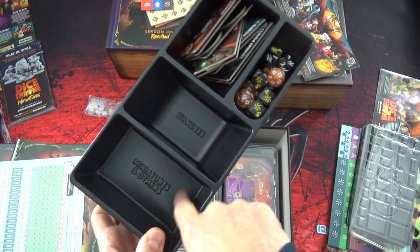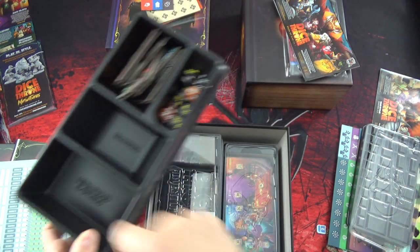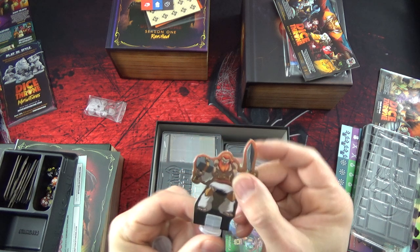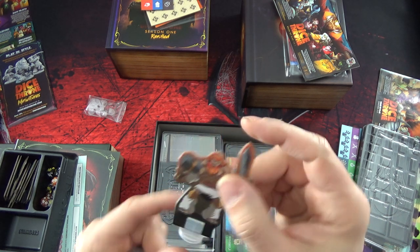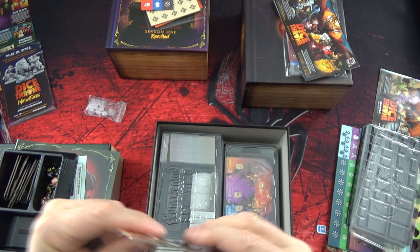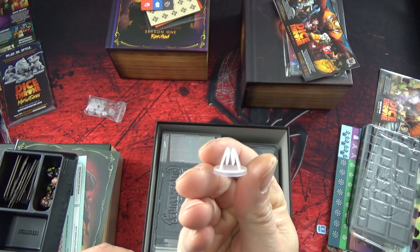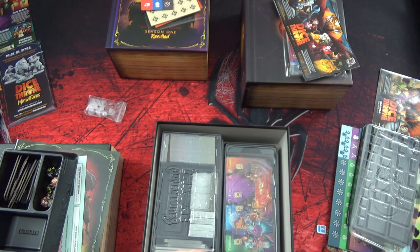Ceux qui ont des miniatures peuvent les mettre ici - c'est prévu pour les miniatures. Ce n'est pas comme dans certains jeux où on vous dit que c'est prévu et puis en fait il y a des trucs qui ne rentrent pas. Les standees rentrent super bien - ils ont une forme, ça ne m'abîme pas la base, ça tient bien. C'est top cette qualité de matériel.